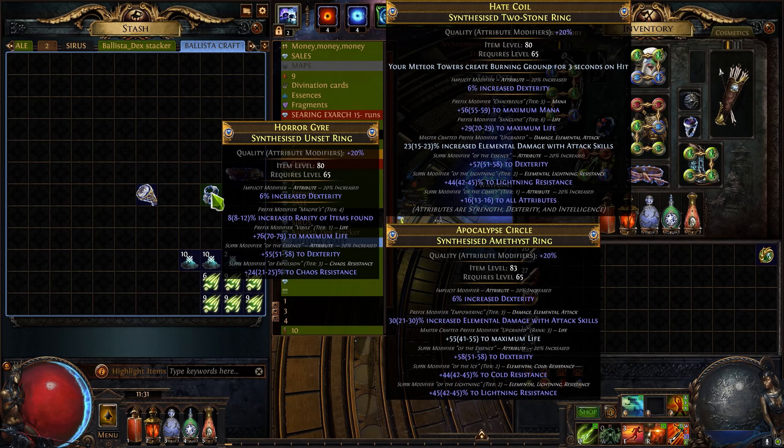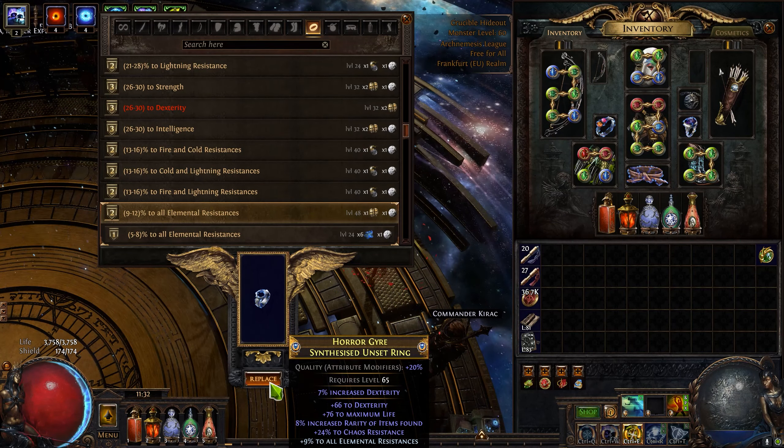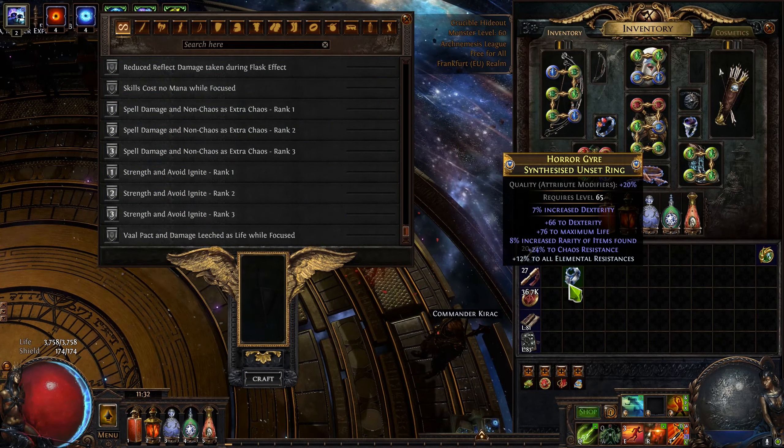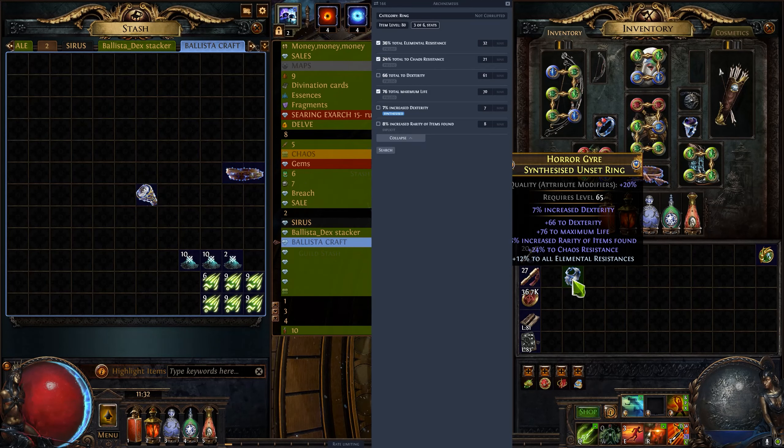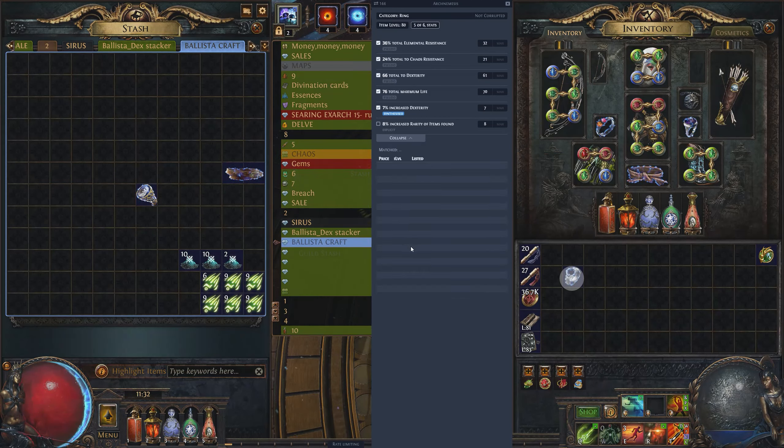Let's go to the crafting bench. A ring like this would be sold between 15 and 20 exalted orbs. We invested around 11 exalted orbs in the base and less than 1 exalted orb worth of essences to get our result. It is not the best one but it's a decent one.